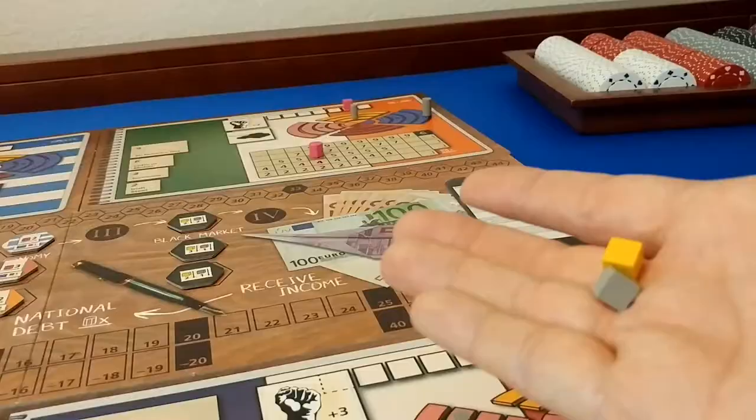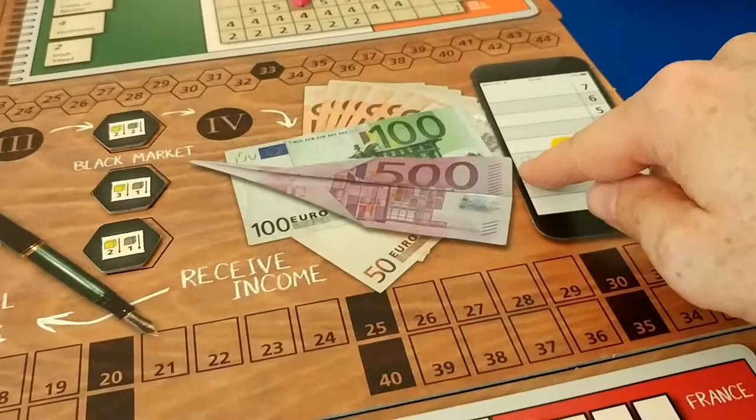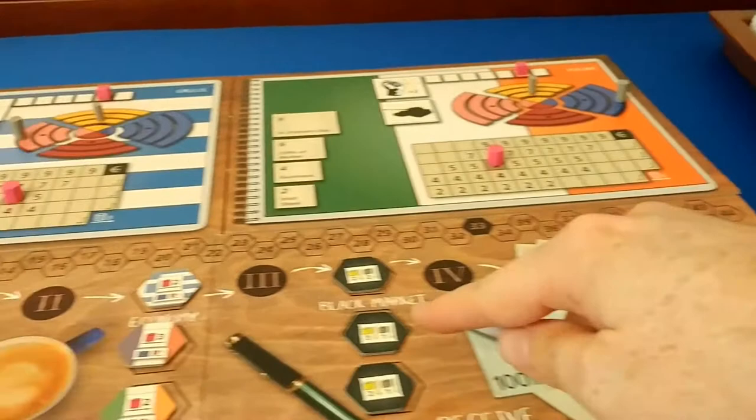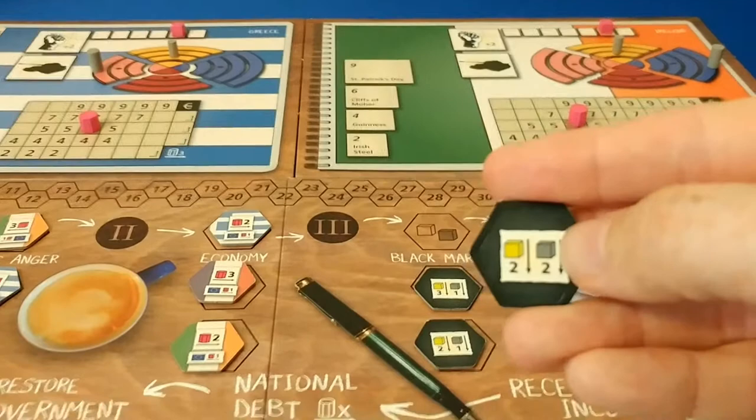The last piece of setup is placing the gold market token — a yellow cube — on its designated spot, and the weapons token starts on a set line. These will go up and down based on black market effects. After the third quarter, the price of gold and ammo will go down based on whatever the token shows.